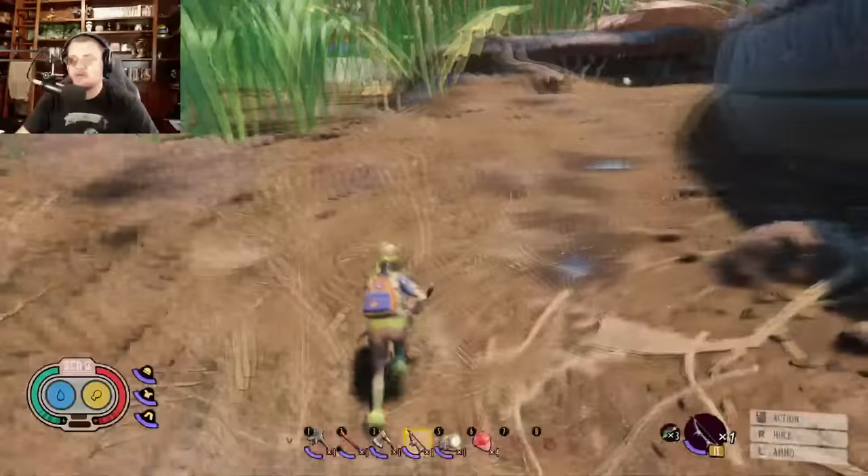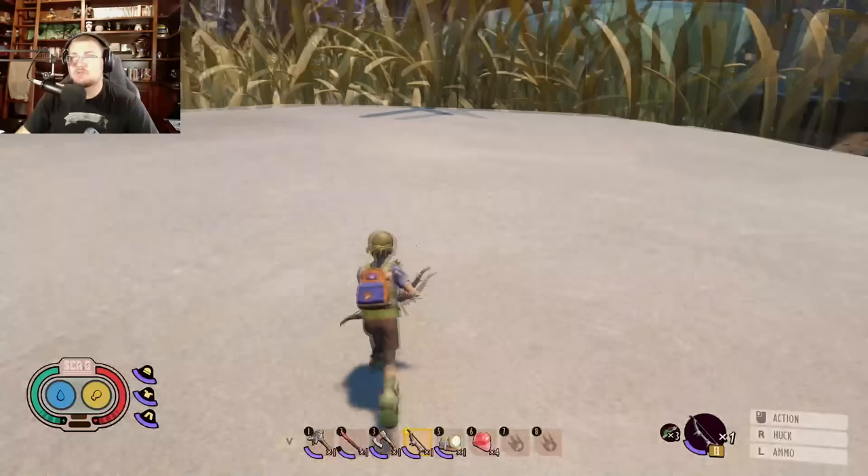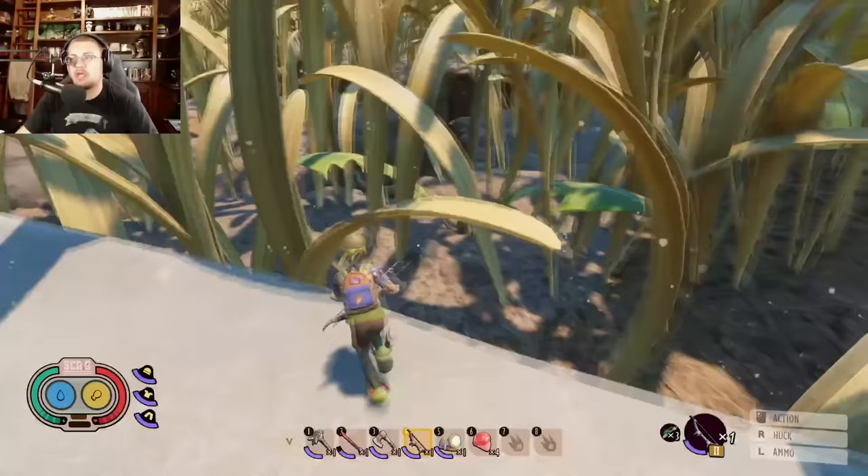Let me tell you how fast these things are: even with the Natural Explorer perk, aphid slippers, and grub armor giving plus max stamina, you still will not be able to keep up with them. They are so fast that it is ridiculous.